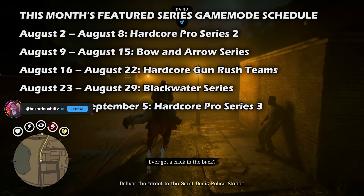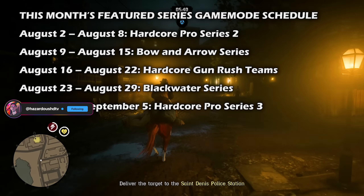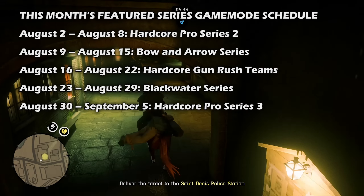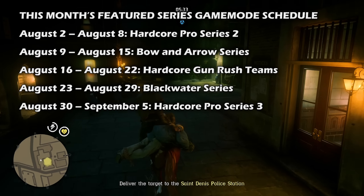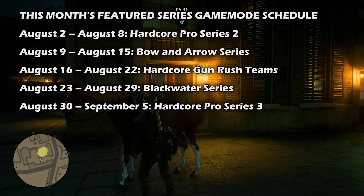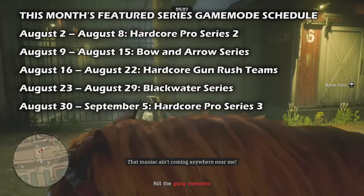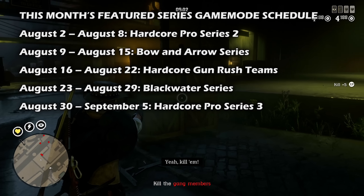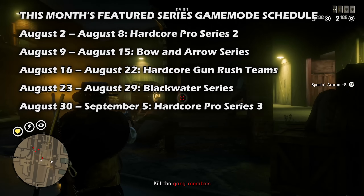Now we have this month's featured series game modes. This week — August 9th through 15th — it's the bow and arrow series. For August 16th through the 22nd we have hardcore gun rush teams. From August 23rd through the 29th we have the Blackwater series. And from August 30th through September 5th, we wrap up the event month with hardcore pro series number three.